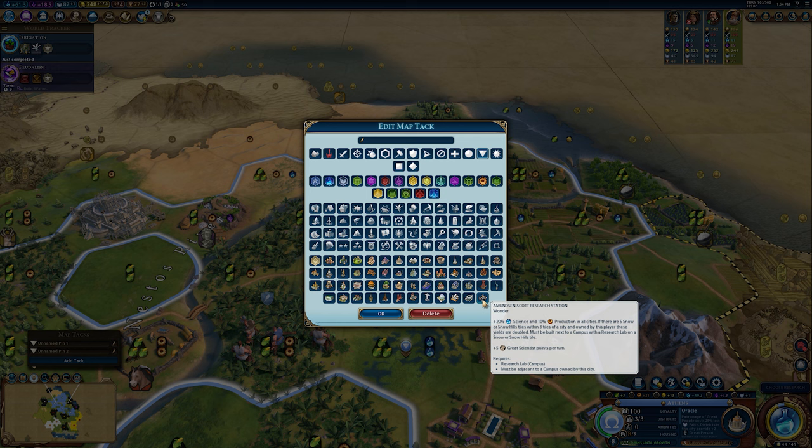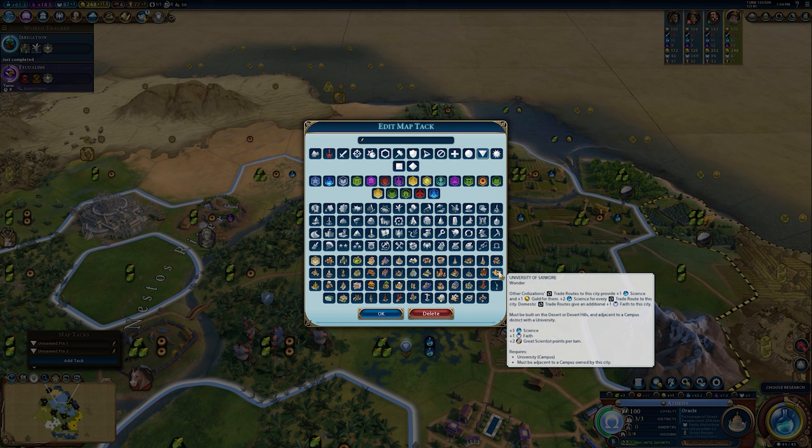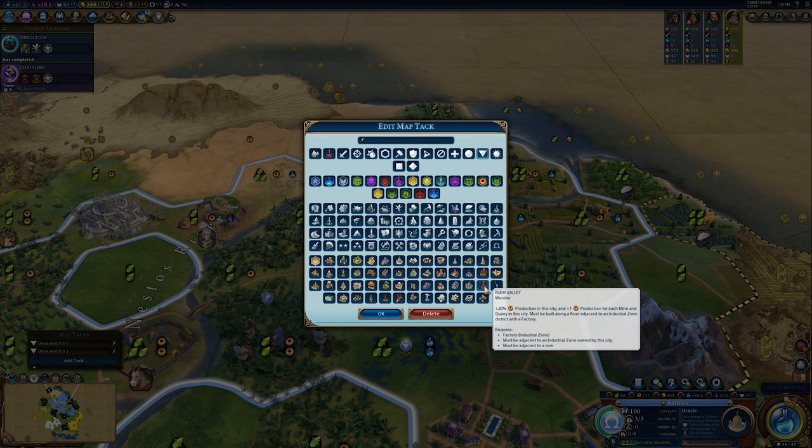My top five picks are: Etemenanki, the Great Library, the Mausoleum of Halicarnassus, and moving into the later game I'm a big fan of the University of Sankore. For the fifth spot: if you're going for the scientific victory, Ruhr Valley is the one to go for since you also need big production to get your spaceship online — but if you just want great science, you can't look past Oxford University.